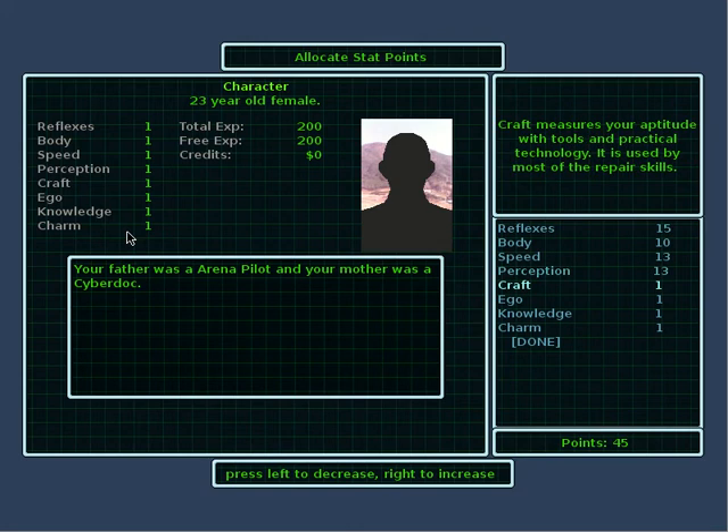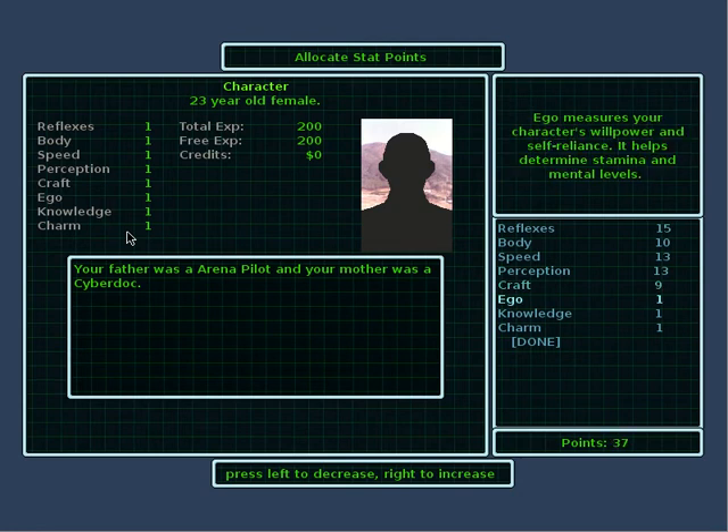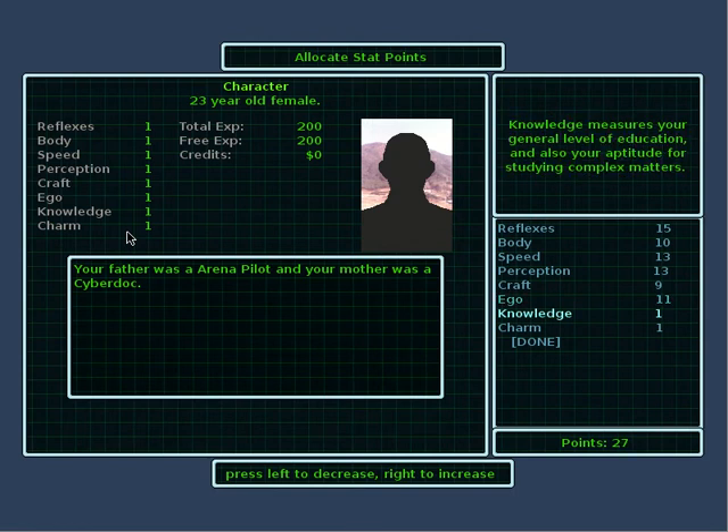Craft measures your aptitude with tools and practical technology — it is used by most of the repair skills. I don't really want much of that right now. Ego measures your character's willpower and self-reliance. It helps determine stamina and mental levels. This is also the stat used when resisting things like poison or other status effects, and quite importantly, it's also the stat used by intimidation. Intimidation is one of the very useful skills to have. Let's just go with average.